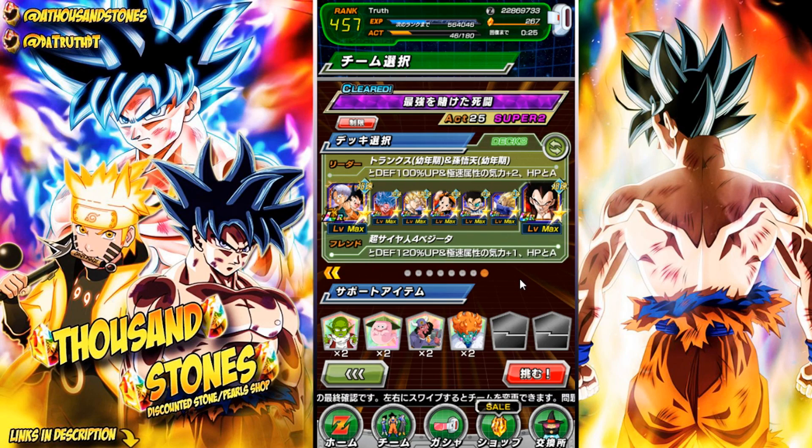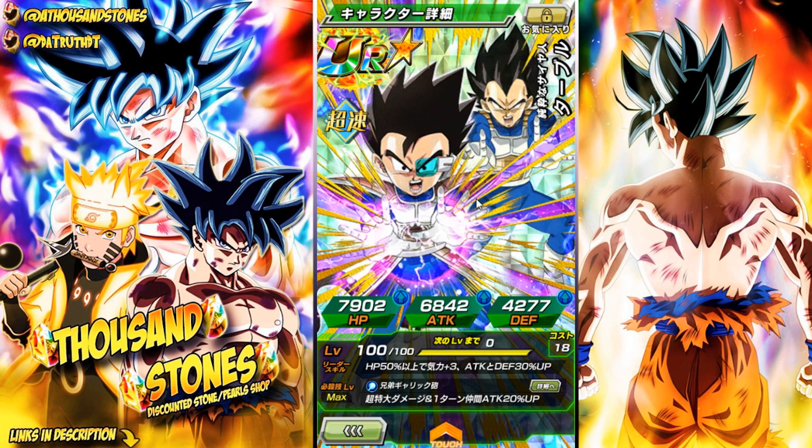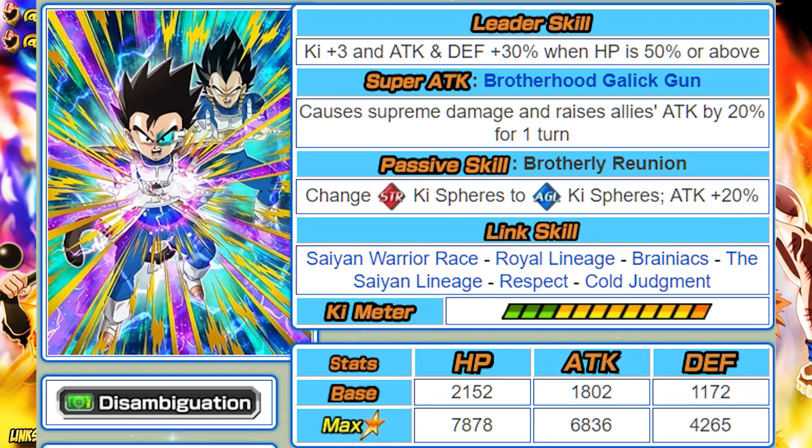Alright guys, let's take a look at Tarbo. He is Pure Saiyan Tarbo. His leader skill is when HP is above 50 percent, plus 30 percent attack and defense for all allies - obviously a horrible leader skill. His super attack is the Brothers Galick Gun, which does supreme damage and raises all allies' attack 20 percent for one turn, which is interesting.